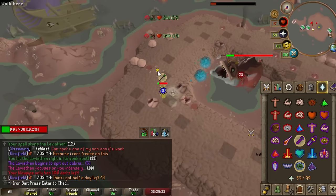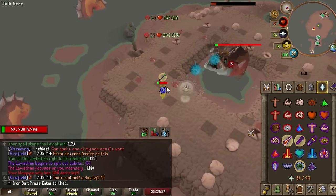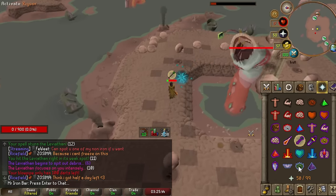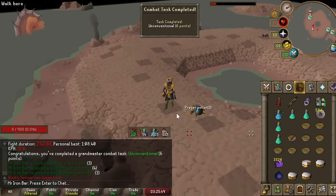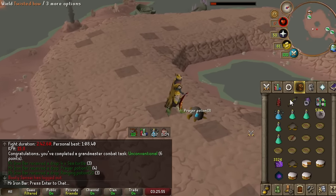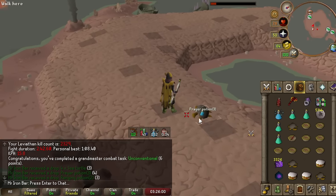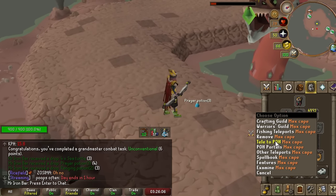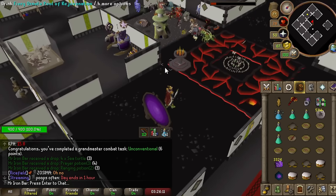Thank you, Twisted Bow — I got it! One and done. That was nice. Twisted Bow is actually pretty decent here. I've seen people use it with ZCB and then Twisted Bow switch at the end, but I think that's more for main accounts. First time using Twisted Bow like this and it's definitely pretty good. All that's left is the speedrun and we're back.